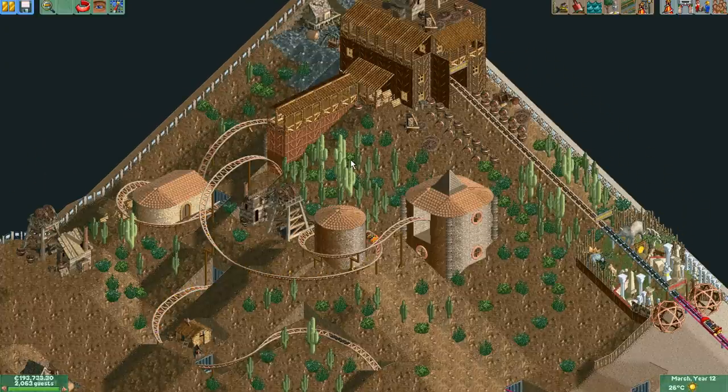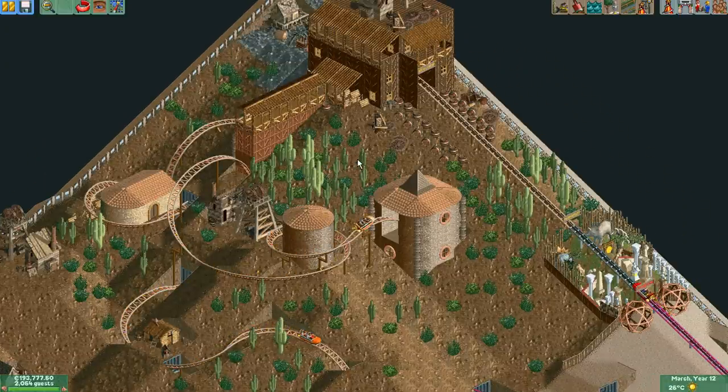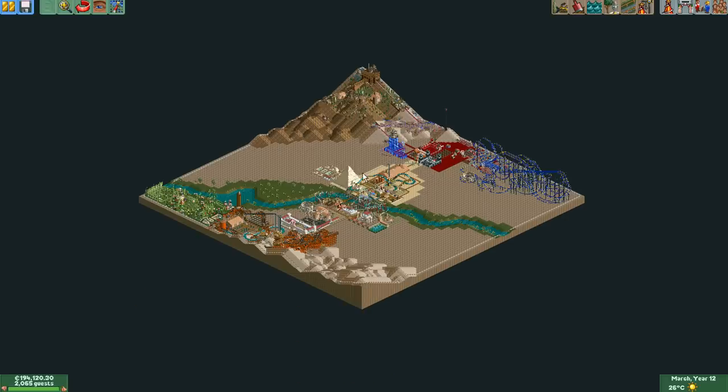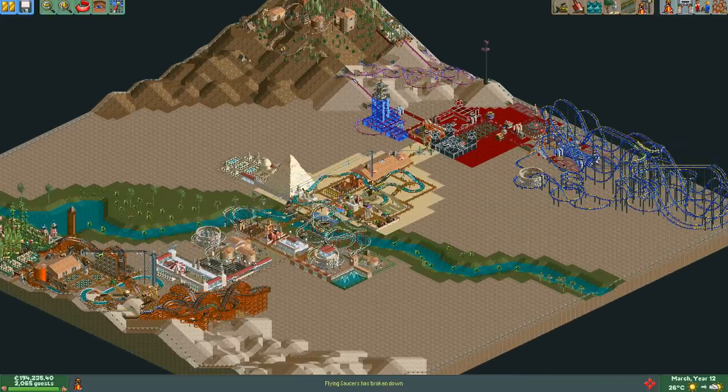Let's get this going. By a request someone had, we'll do a sort of overview of the park to see what I've done so far. That's a good place to start. Let's zoom out — maybe not this far, a bit closer. There we go. So you can see the whole place.